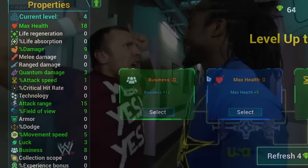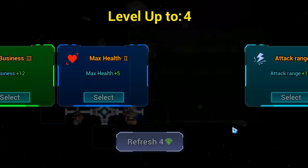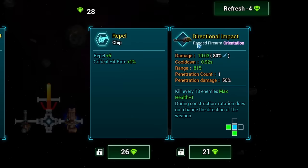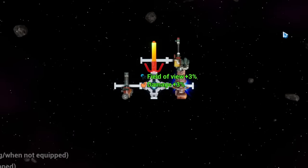We were able to get quite a bit there. Let's go ahead and upgrade our attack speed now. And this one looks good - when we obtain gems we have a chance to restore some health. And then we can get a new gun called directional impact. Let's just rotate this to be here. Sounds good.